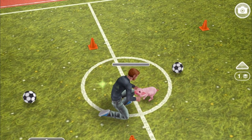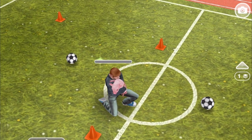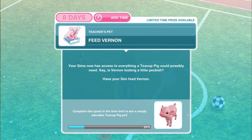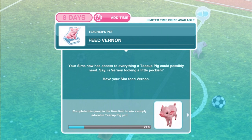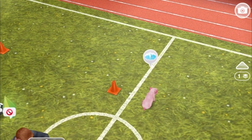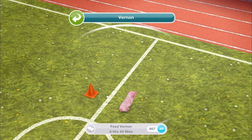Have your Sim say hello to Vernon — say hello for three hours and twenty minutes. Look at that little tail wiggling! Feed Vernon. Your Sim now has access to everything a teacup pig could possibly need. Have your Sim feed Vernon for six hours and forty minutes.